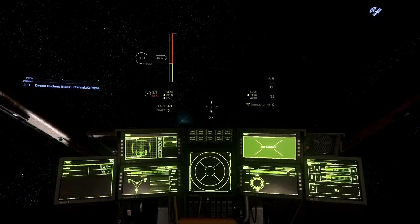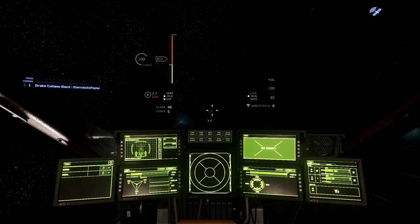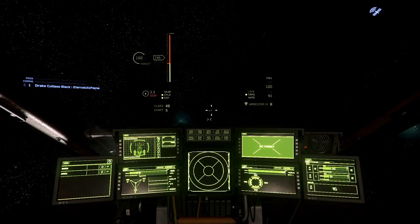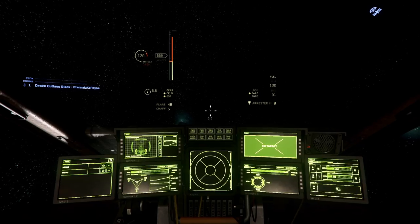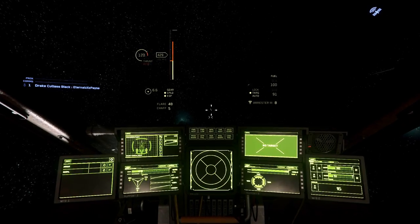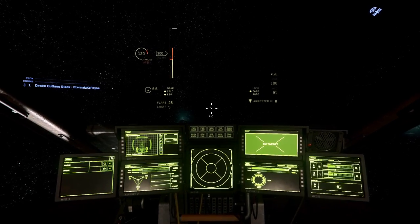Once you've exited the atmosphere, bring it to a complete stop. Your space brake is the X button — don't hold it too long or you will overheat your engines, which I'm going to do just to show you an example.